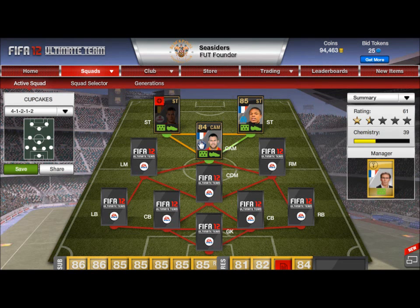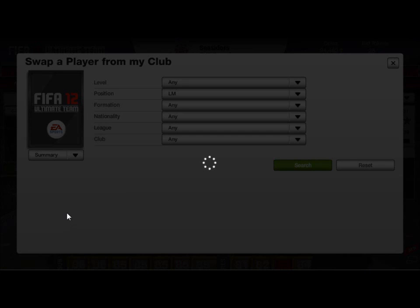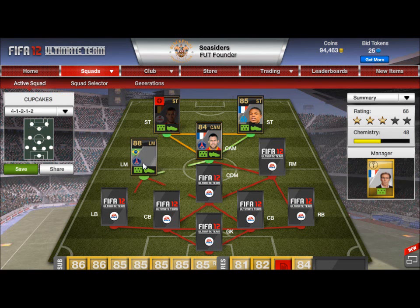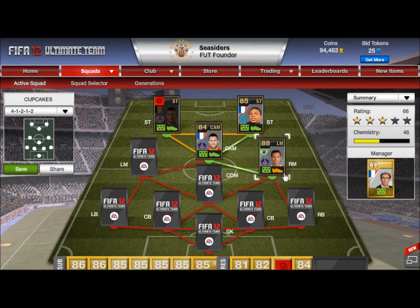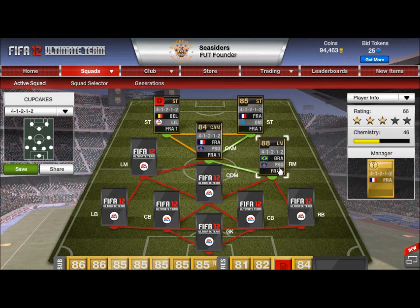Now we pretty much need someone who plays in League 1 for both winger spots. For example, you could get Ribery as he would link up fine, then maybe Valbuena or someone else for the other side to keep that French linkage going. But we're going with what I've already got set up, so let's move on to the next player.